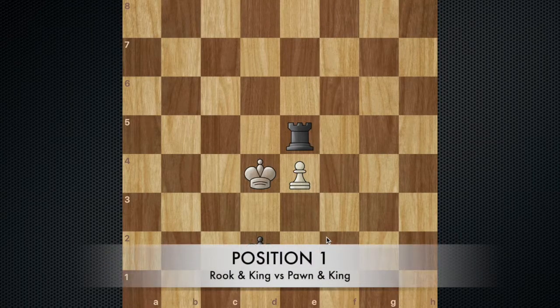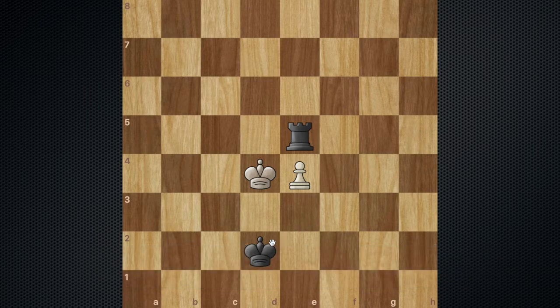The first position I'm going to be showing you guys how to play is the most common. It's when one side has a rook and a king, while the other side has a pawn and a king — literally a rook versus pawn endgame. In this position, let's say you're playing black.